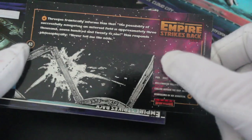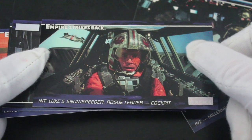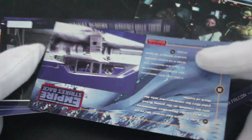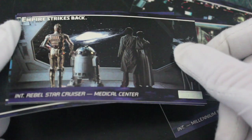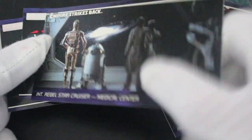Cockpit Millennium Falcon — famous shots, love it, very good. Luke's speeder — Rogue Leader, that's what I want! You don't see a lot of wide vision cards these days. They're a different size so you need different holders, I think that's why they always went one size. But then they brought these wide visions out.